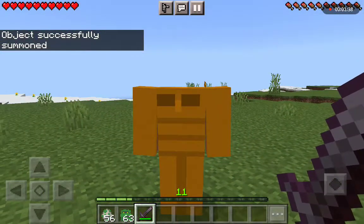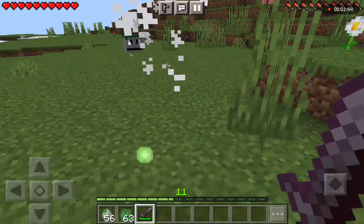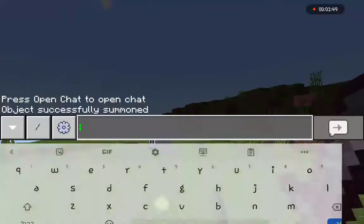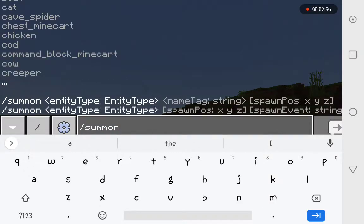There it is — it looks a bit stupid. I forgot the texture on the arms. I don't really know how to build mobs. I know how to pull it out when I make a custom character, but I don't know how to make a proper custom mob.